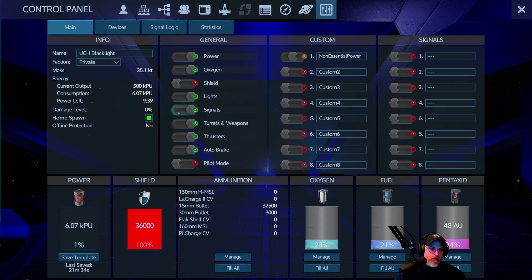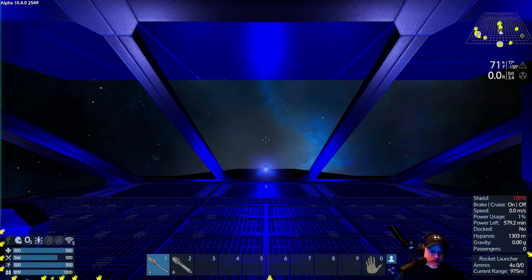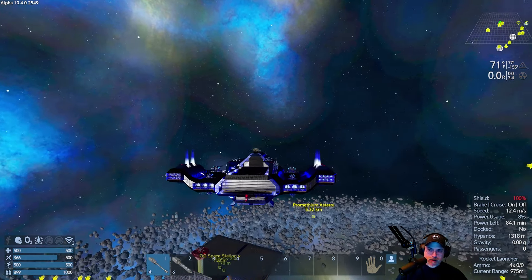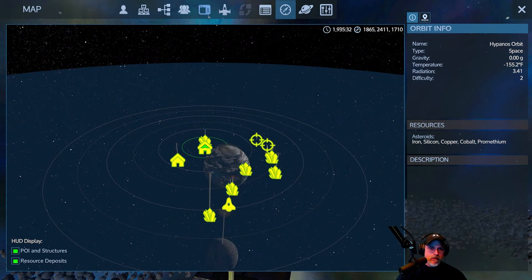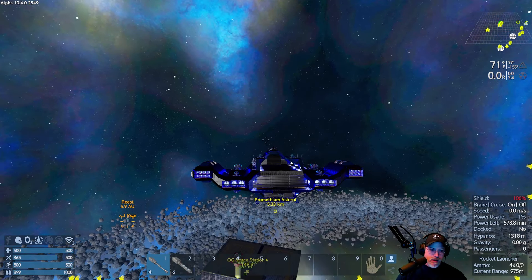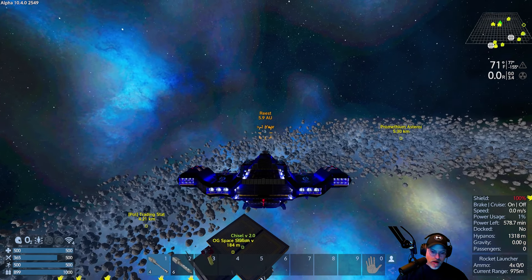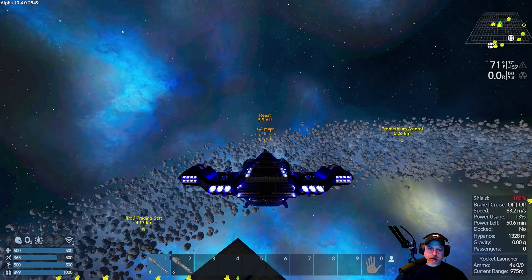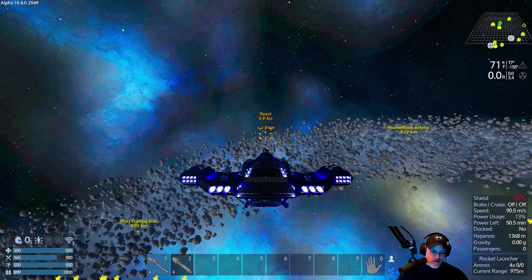We're going to turn our thrusters on. We really have to conserve power - we don't have a lot of power. Now I know it says we have nine and a half hours but we only have 21% fuel in our tanks and the shield isn't turned on. Let's go back here - Reist, lock target. Now we've locked the target. We have our brake-off, so I'm just going to get up to speed just enough to warp.